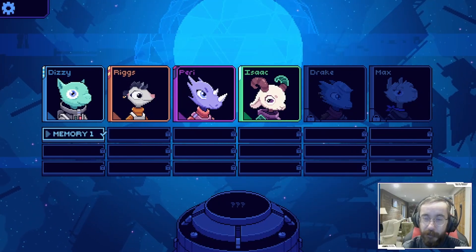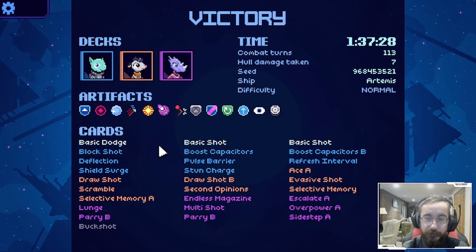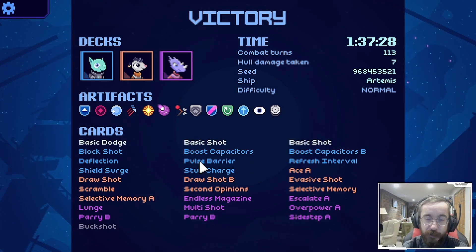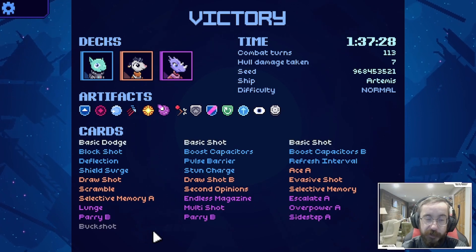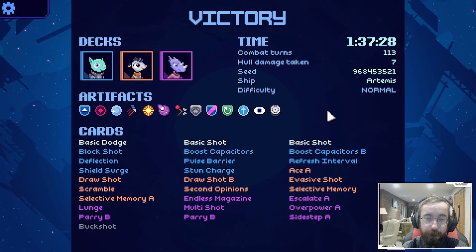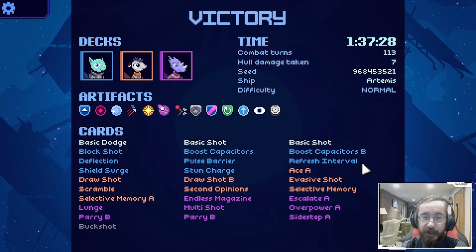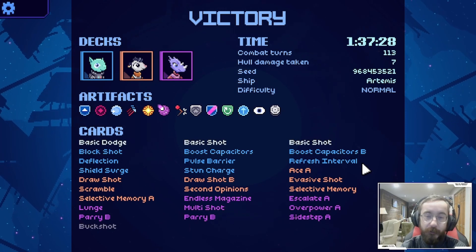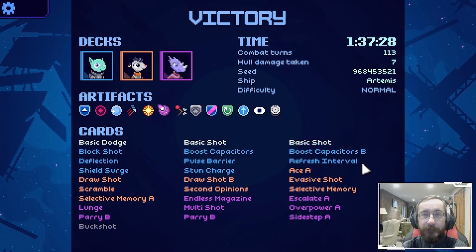Here's our post-game screen - this was pretty cool, a fun run focusing more on shields than evasion. We still had plenty of evasion though. The double parries were huge, especially retaining them - parry B. I'm a fan of that. So that wraps up our first run - I want to thank everyone for checking out. I'll be making more playthroughs of Cobalt Core - let me know in the comments if you enjoyed it and want to see more. Hopefully everybody has a great day and I will see everyone later.